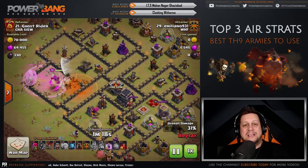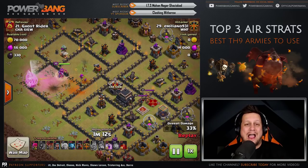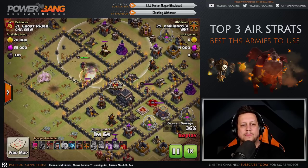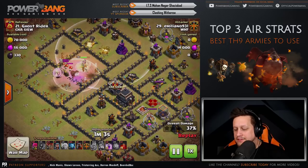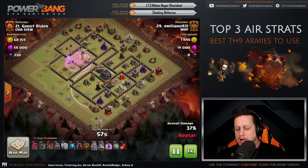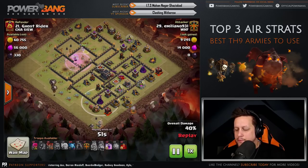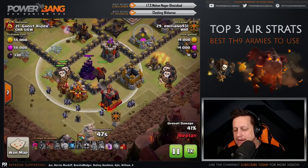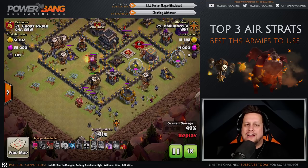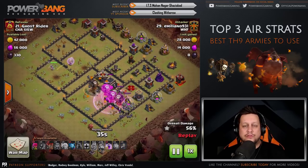In addition to the first air defense taken out, the Queen gets a second one as well. She works her way up to the top, locks on, and takes out the second air defense. Now there's direct pathing to the third and fourth air defenses — those will be handled by the Lalo. He comes from the bottom and trails with minions. After taking out the first Wizard Tower, he sends minions behind the Lava Hounds and Balloons where the air bombs won't bother them. The Queen takes out three Teslas as part of a Tesla farm plus two air defenses.